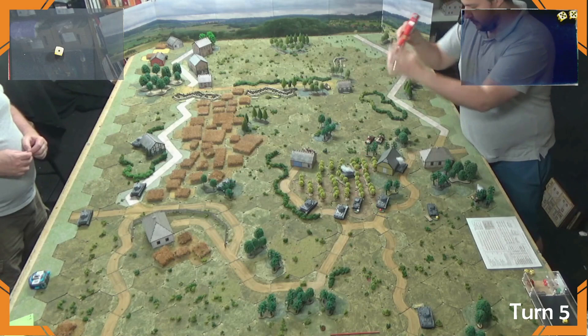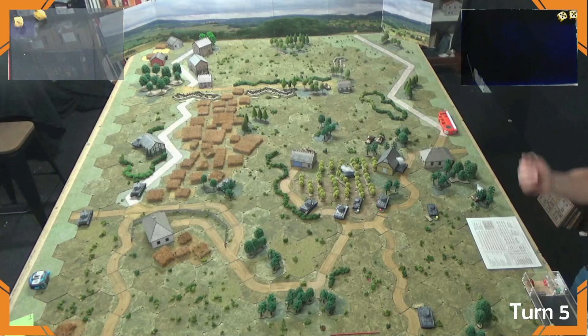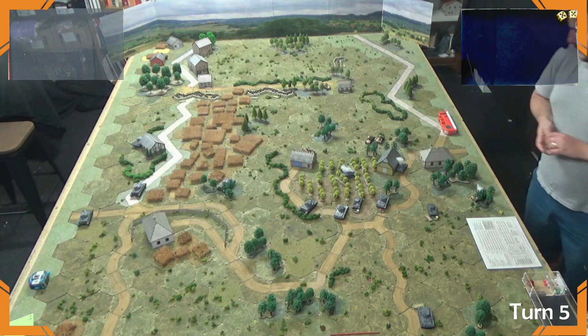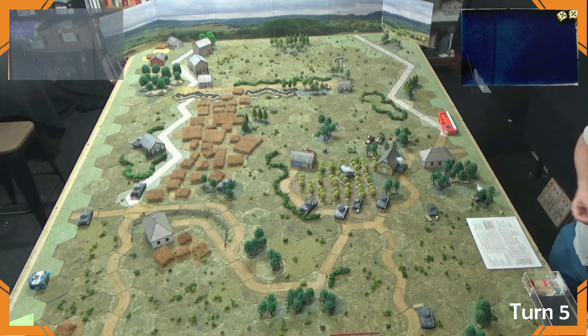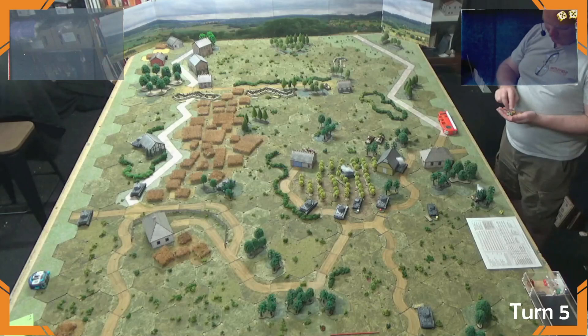One more German tank fires two shots at a French H-35. Rolling to spot — seen twice. Obscured means 4+ to hit. First shot misses, second shot hits. Rolling to penetrate — rolling a seven, just a morale test. Morale test: rolling a three — the tank is okay. End of German Turn 5. The German player draws a chit — pulling a question mark confusion chit, which forces one French unit to take a morale test.